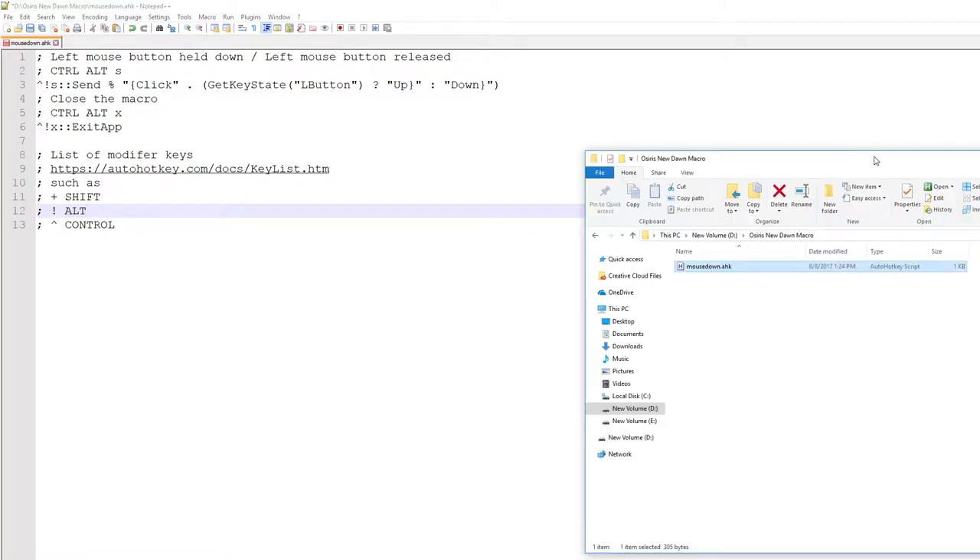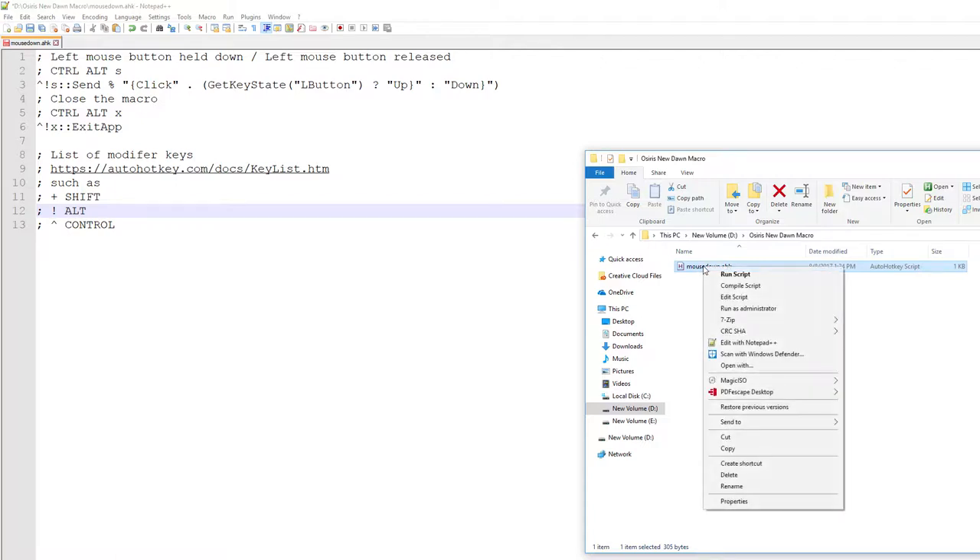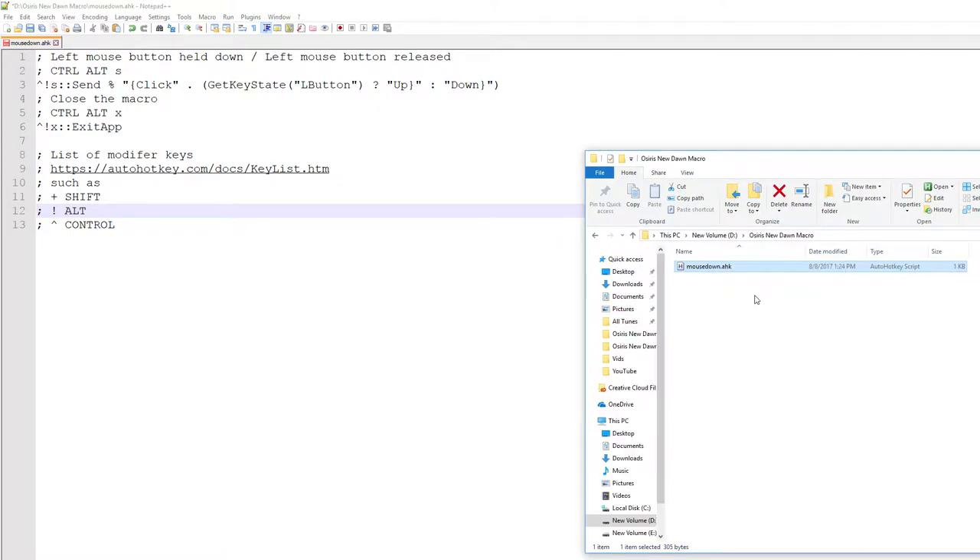Now we need to run it. Go to where we saved the file — here I've got it on my D drive, Cyrus New Dawn macro, mousedown.ahk file. To run it, right-click and select Run Script. Now that's running in the background.